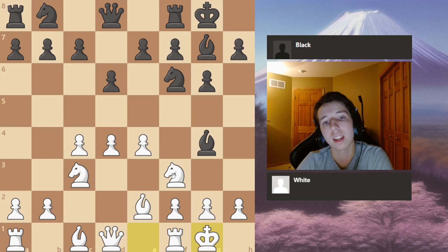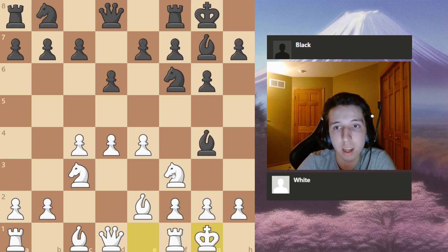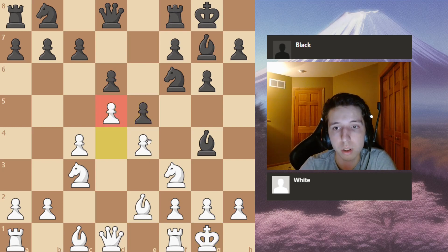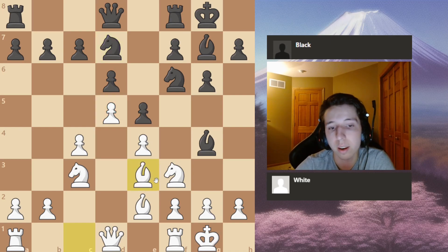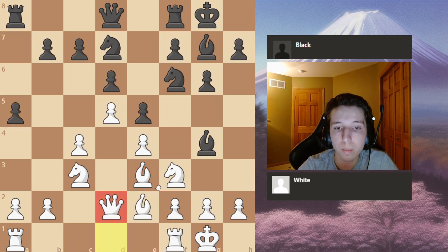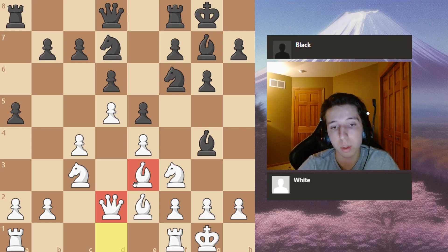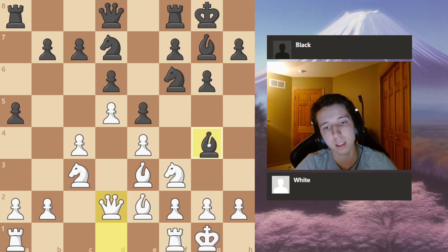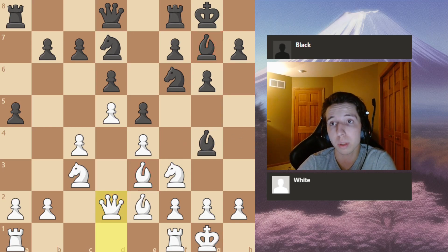After castling you already have an almost plus-one advantage simply from using opening principles while black did not. The King's Indian is still a very complex opening, but the reason it's not played at top level anymore is because we've essentially figured out the strategy: control the center, gain more space, push the pawn to e5, put your bishop on e3, and play principled moves like queen to d2 and bishop h6 to trade off the fianchettoed bishop. You'll have great attacking chances.